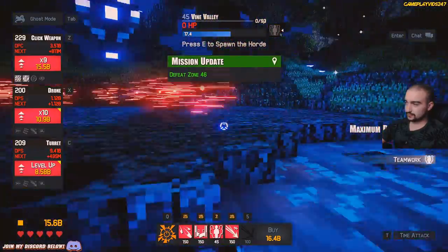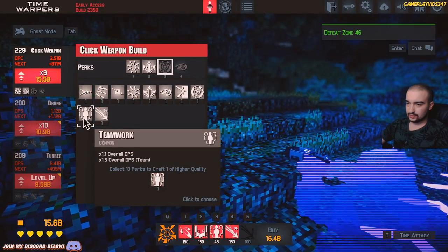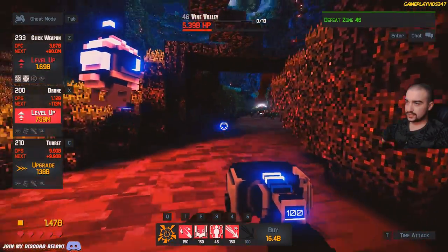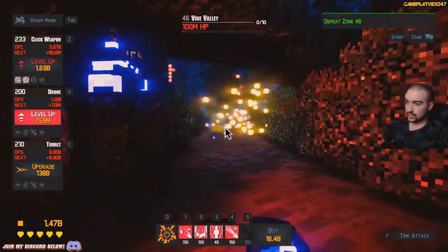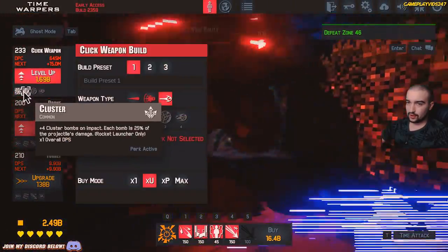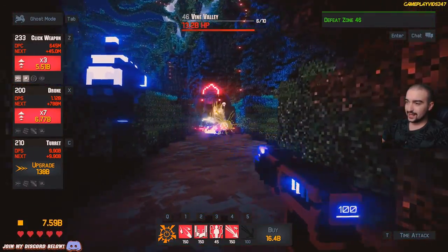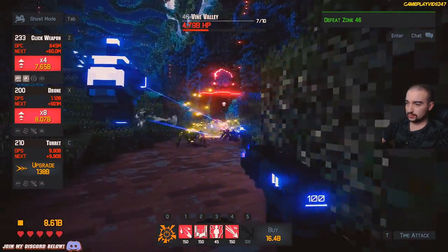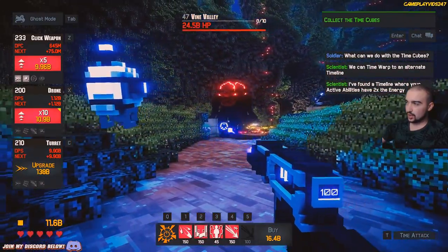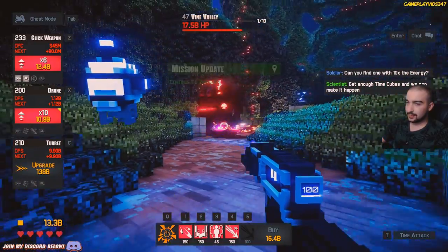Okay, what's this? Teamwork — I just got the teamwork perk. What's that going to do for me? Let's have a look at the upgrade — overall DPS on the team. Can't even use that yet, so it doesn't really matter. Here we go, zone 46 now. What can we do with time cubes? We can time warp to an alternate timeline. I found a timeline where your active abilities have two times the energy. Can you find one with ten times energy? Get enough time cubes and we can make it happen. So we're almost up at zone 50; I'm very curious to see what's going to happen once we hit zone 50.